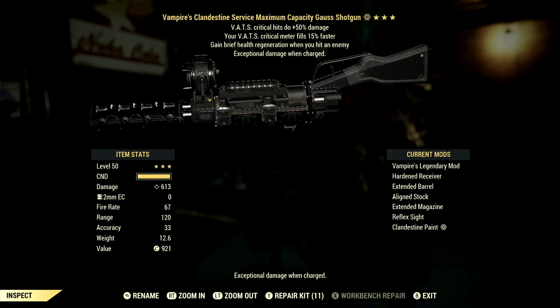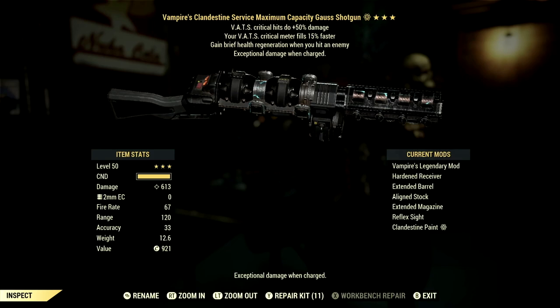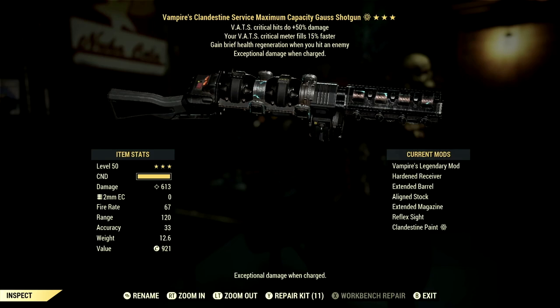This Gauss shotgun is perfect in my opinion, and the mods we went with are the Hardened Receiver, Extended Barrel, Aligned Stock, Extended Magazine, Reflex Sight, and the Clandestine Paint. The Gauss shotgun is the best shotgun in all of Fallout 76 in my opinion, and if you want a good build to go along with it, I will link it in the video and in the description below. With that being said, let's get into some demonstrations.